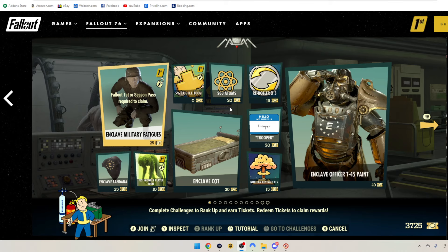Enclave Coat is 30 tickets. 200 Atoms is 20 tickets. Re-Rollers, 5 of them, is 15 tickets. The Trooper — Hello My Name Is sticker — is 20 tickets. I'm assuming that this is one of the prefixes you can now attach to your character, so we'll see how that works out.